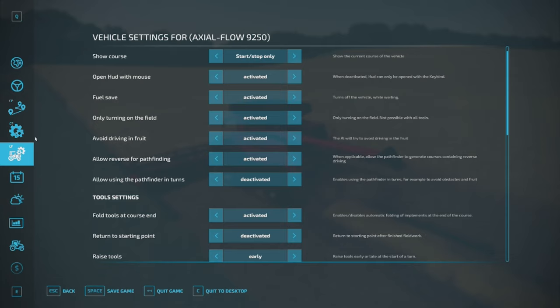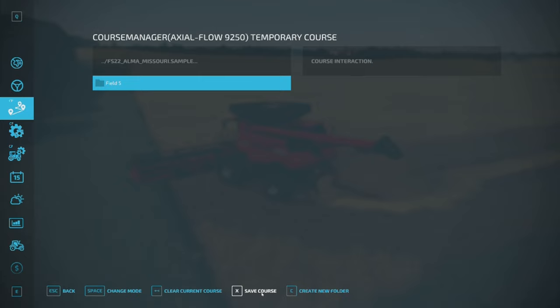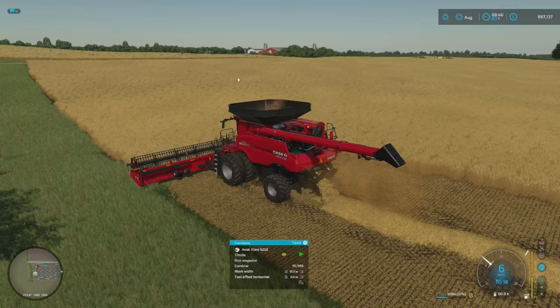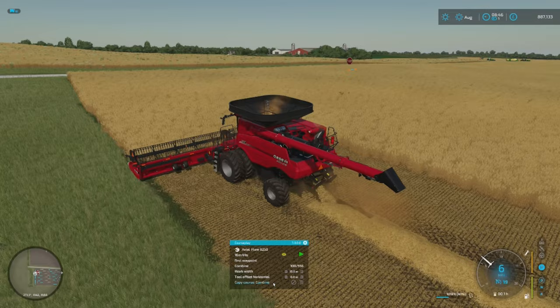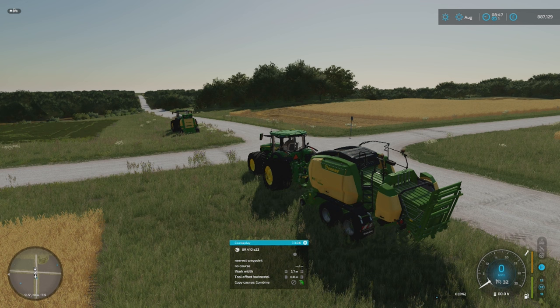To do that, you can go into this icon here and we're going to create a folder first for field five. Now we're going to save our course - click save course, activate. We're going to call it 'combine', nice and simple. That's so we have our combine course. Now with courseplay in FS22 you have this copy button down here which I can click, and it's copying course 'combine'. So we've now got that course copied. If I tabbed over to a baler, we should be able to just paste that course and it would put it straight into the baler.